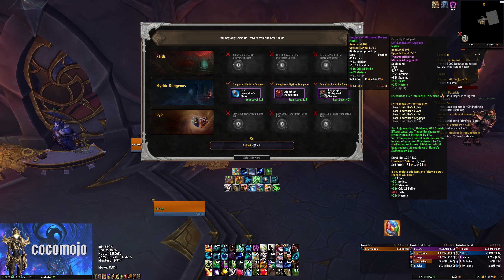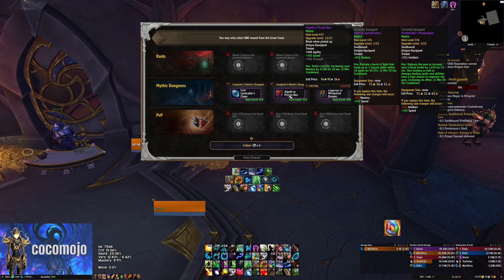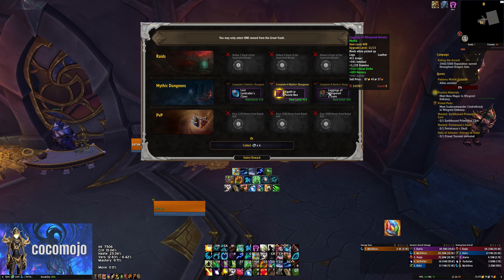So some nice legs, but they're a little low item level. We get the same gloves that we had before, but these don't have avoidance — there's no way we take that. And then a Puzzle Box, which is actually a really good Feral trinket. And this has speed too, which is actually pretty sick. I've actually been using Puzzle Box on Feral and it's been really quite good.